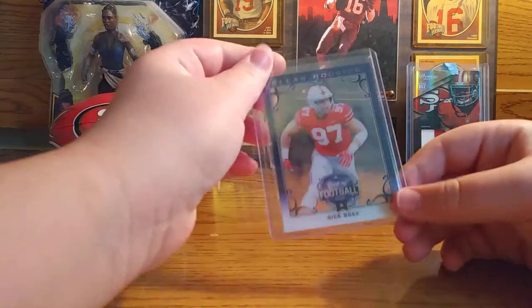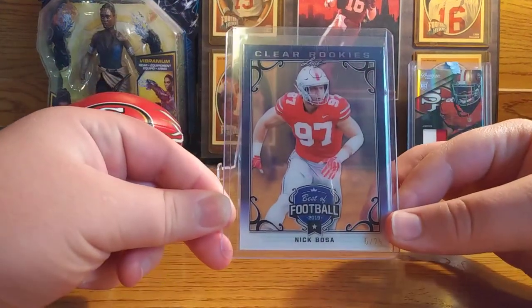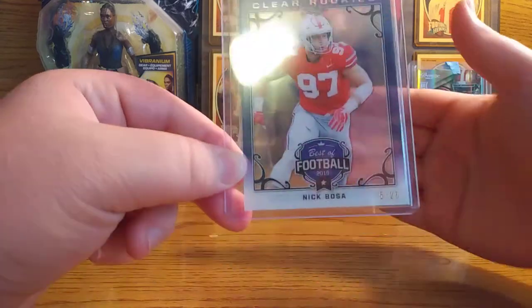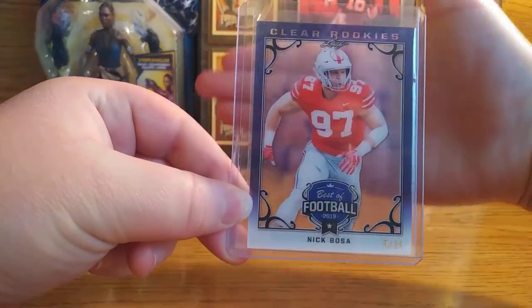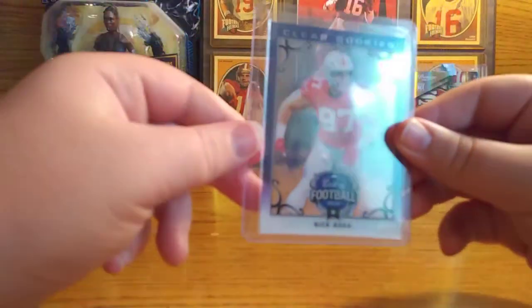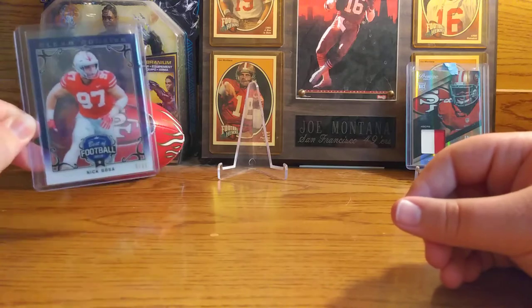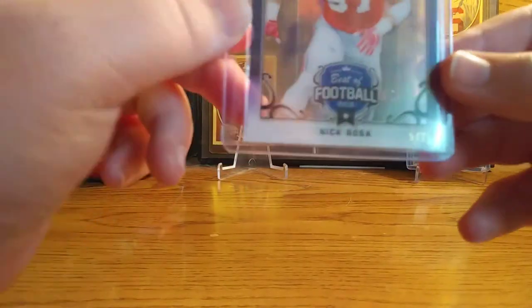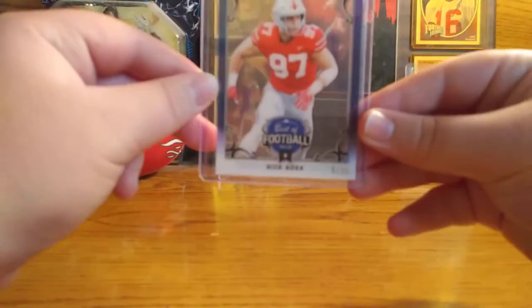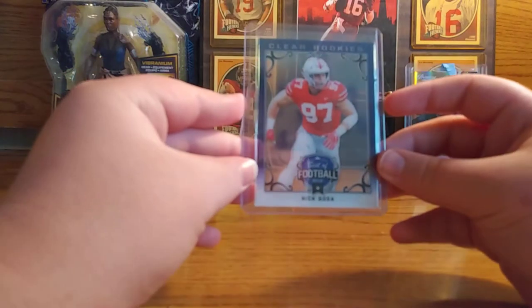I love this card in the background - Clear Rookies Best of Football, Nick Bosa. As you can see it's a clear card, you can see through it to the football, and it's numbered 525. Awesome card.